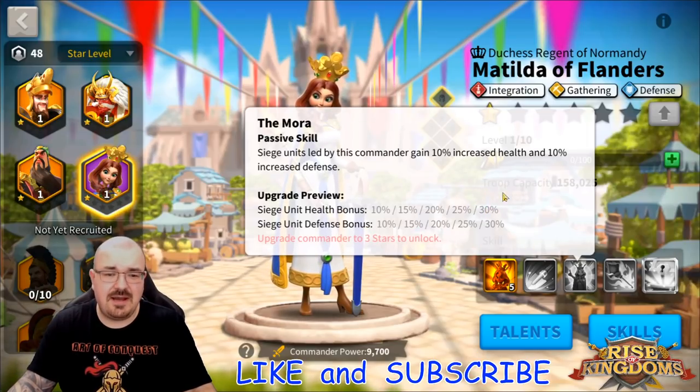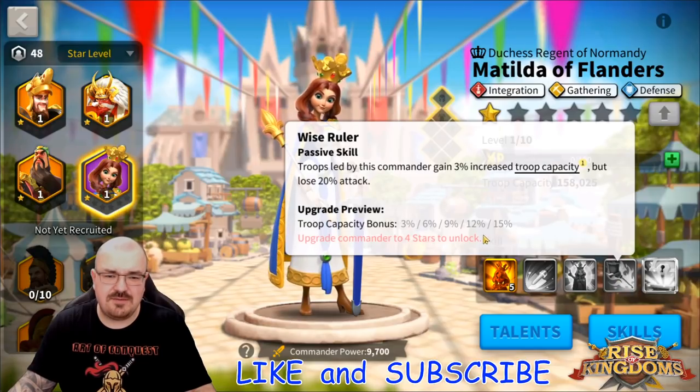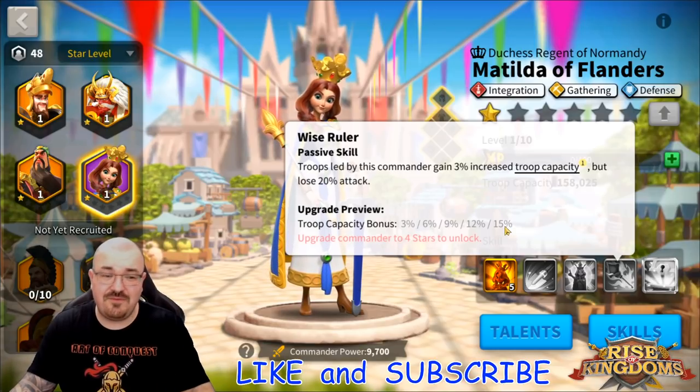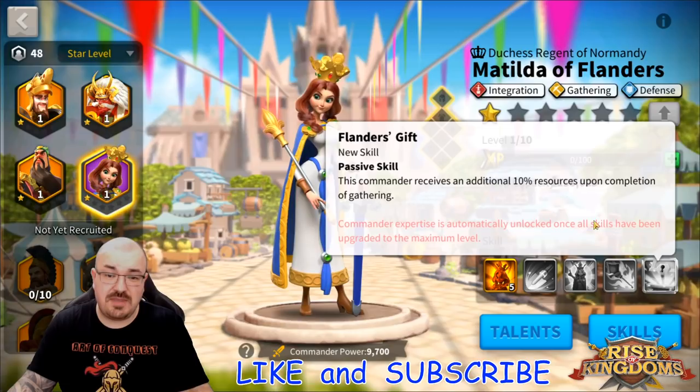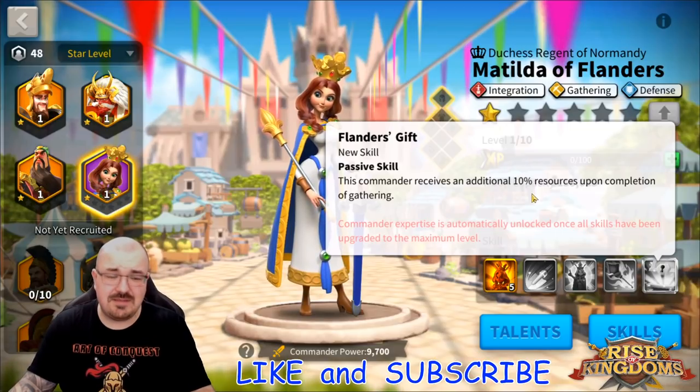The skills I'm very hyped about are the siege unit health bonus up to 30% and siege unit defense bonus up to 30% — that's 60 stats on siege, which is pretty significant. After that, her force skill gives troops capacity bonus up to 15%. It does reduce your attack by 20%, which is a bit of a bummer, but 15% troops capacity as secondary in command is useful — you can use this commander for reinforcing or gathering.